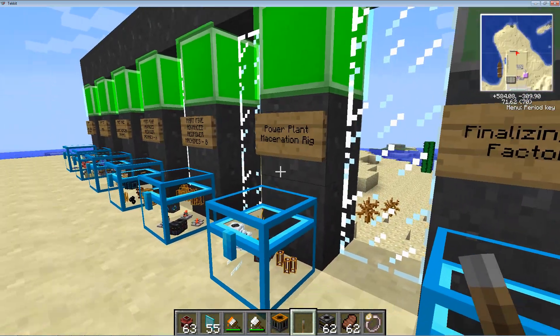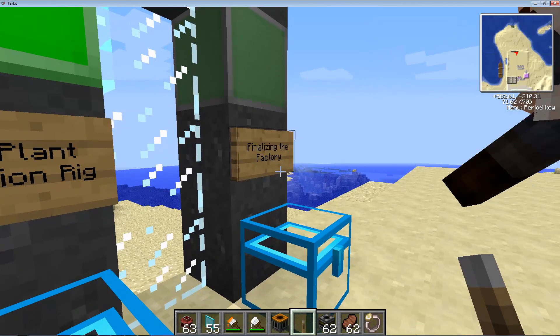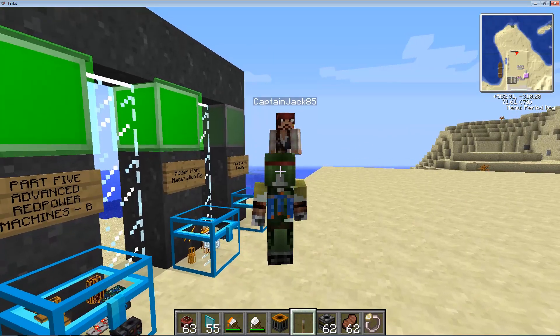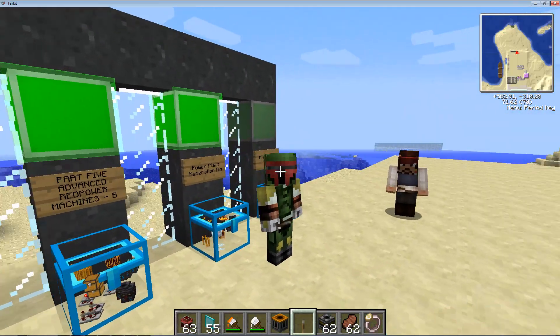That's the power plant, aka the blaze rod maceration rig setup. And next we're going to do finalizing the factory and build an HV solar array. Thanks for watching — stay focused.